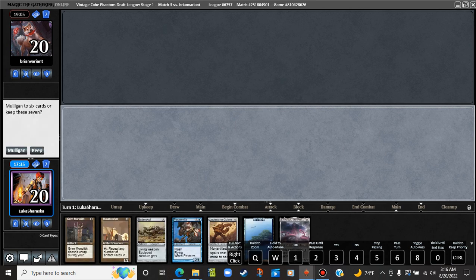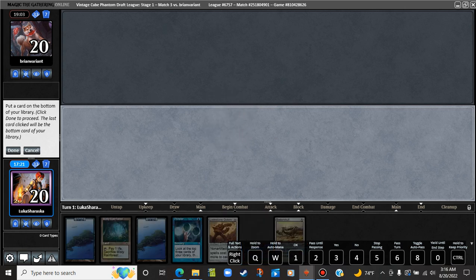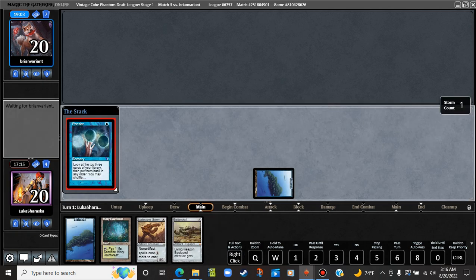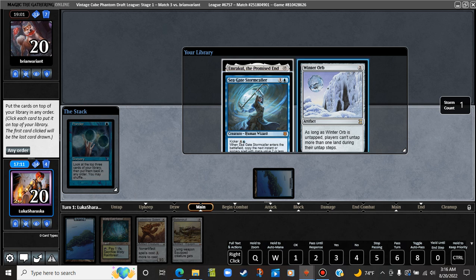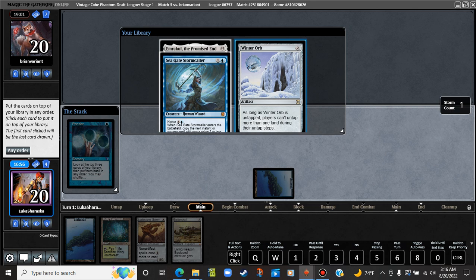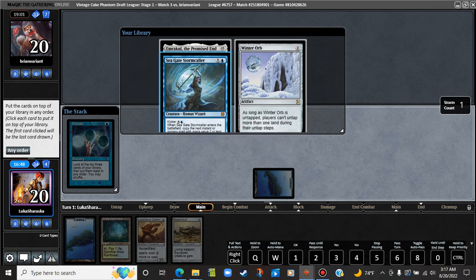Alright, we're going to play first. The Fable doesn't actually cast any spells. This is much better. We'll put an Island on the bottom. Play an Island, cast a Ponder. What are we looking for here? Well, you can play a Winter Orb, but I don't know if that's good enough. Also this isn't doing anything, so we're going to put this on. We can actually shuffle away the stuff we don't want next turn. We're going to keep the Emrakul on top, then Seagate Stormcaller, draw the Winter Orb, no shuffle.